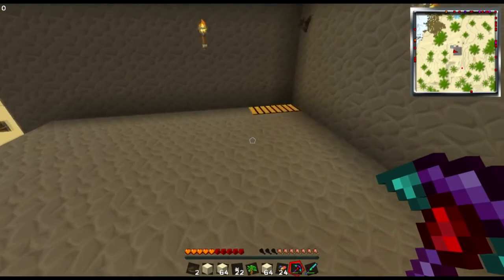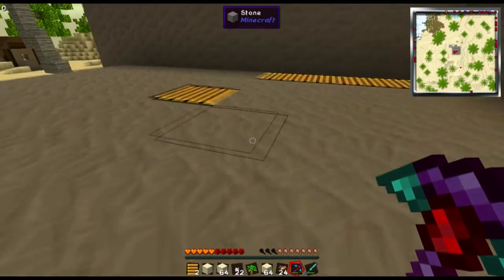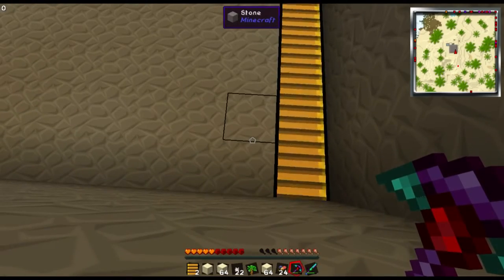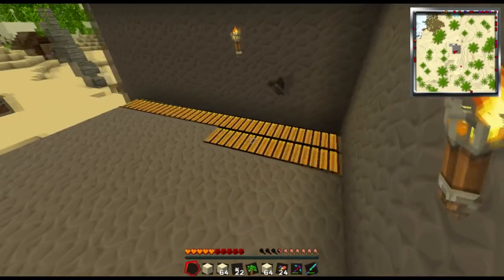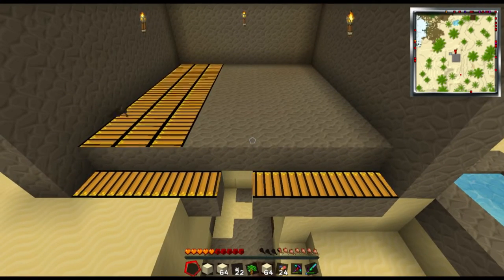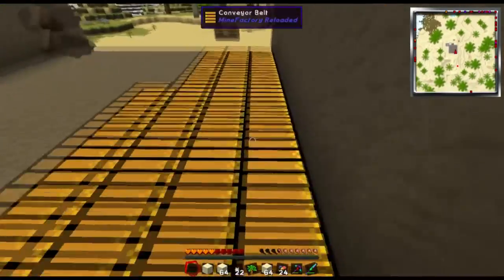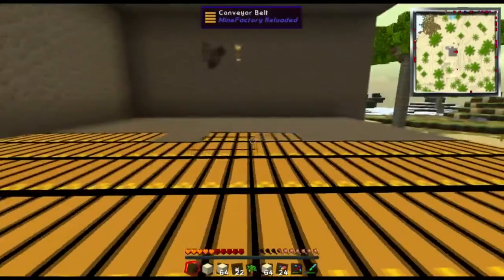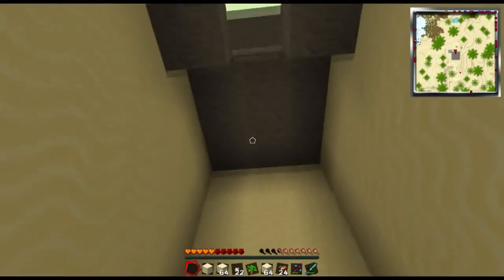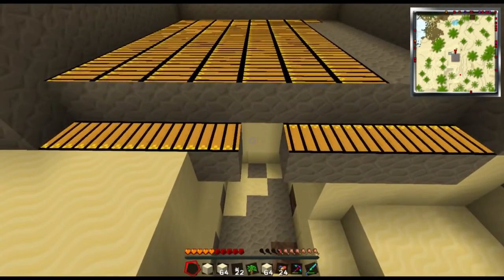We're going to save placing the spawners for last so they don't bother us while setting up. Take the conveyor blocks and place them the direction you're facing — it matters which direction you place them, because they'll move mobs the way you're facing. What we're trying to do is take all the mobs into one spot: they spawn, hit the conveyor belt, fall, hit another conveyor belt, and drop down to where we want them for the grinder to kill them.